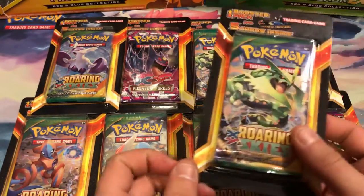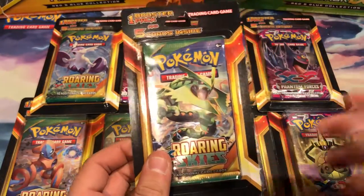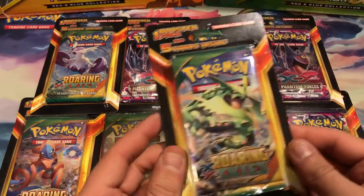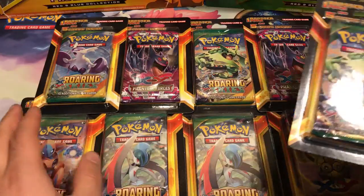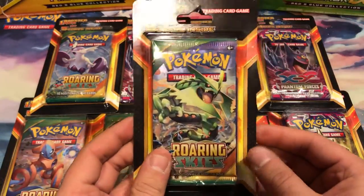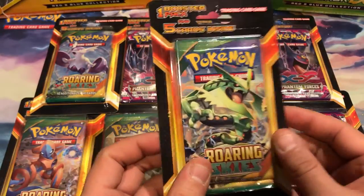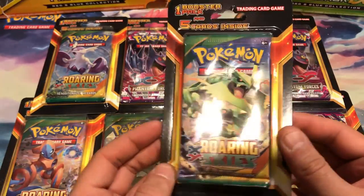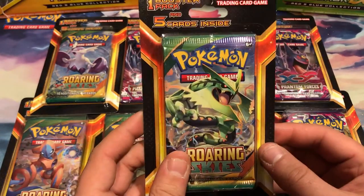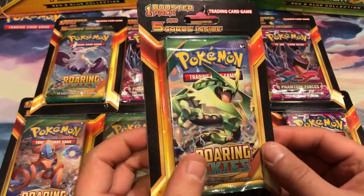I had picked up 9 — that was all the store had. I got 3 Phantom Forces and 6 Roaring Skies. I've been seeing more of these videos popping up lately and it seems like most of them are Roaring Skies. So that's pretty sweet. Let's move all these aside and see what's in each of these.